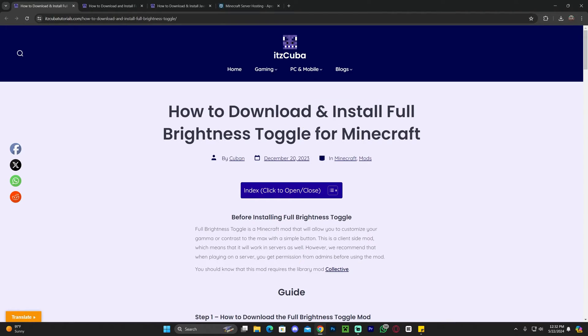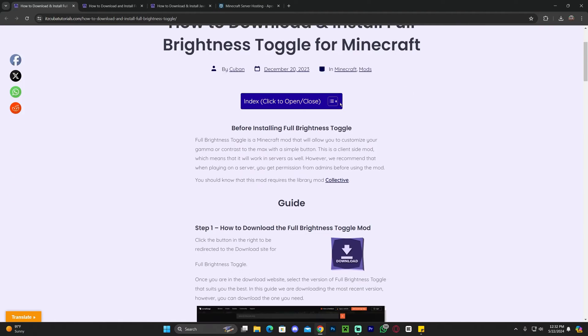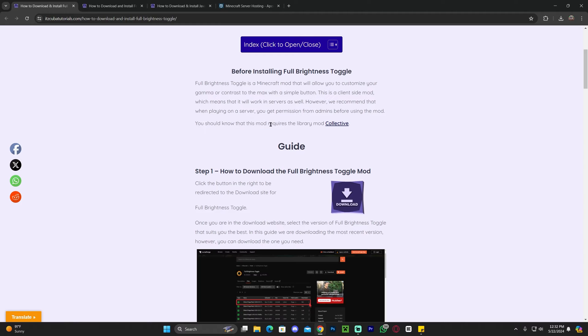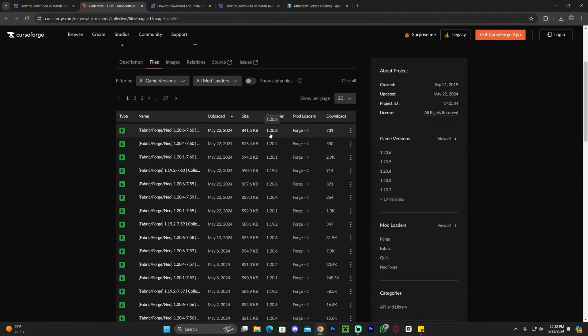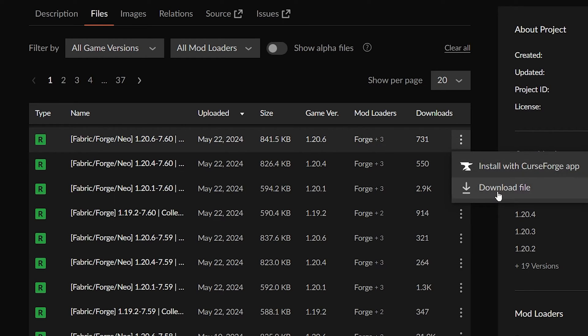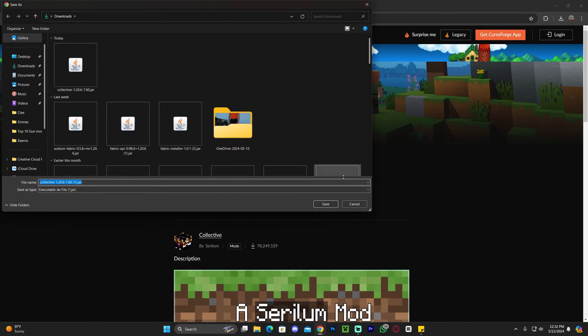The first step is to click on the second link in the description — that's a written guide on how to download and install this mod. On step one you will see that this mod requires a library mod called Collective. Click the Collective button to be redirected, then download the 1.20.6 version. Click the three dots and click download file, and after five seconds we will have Collective.